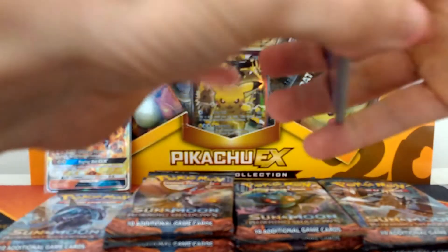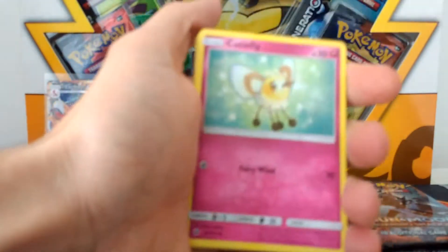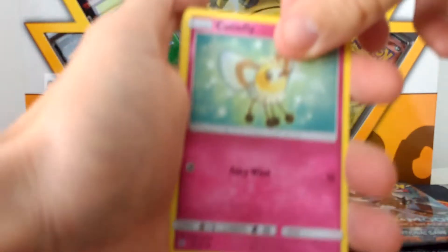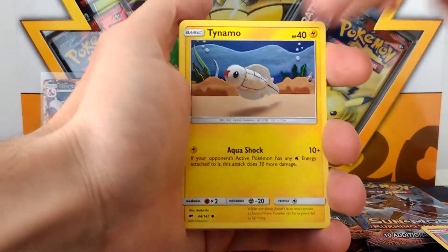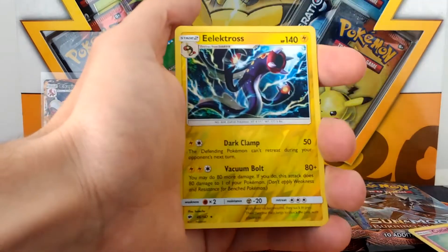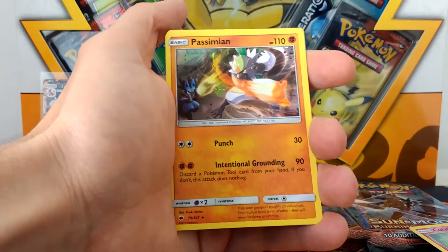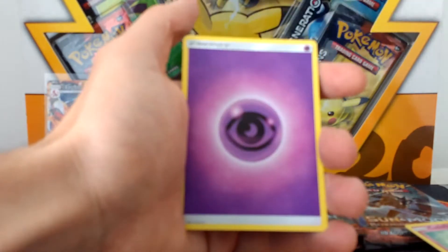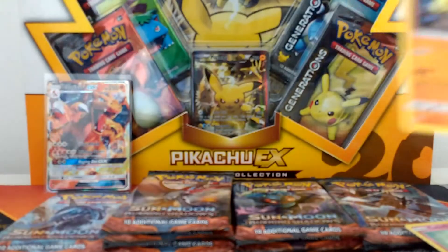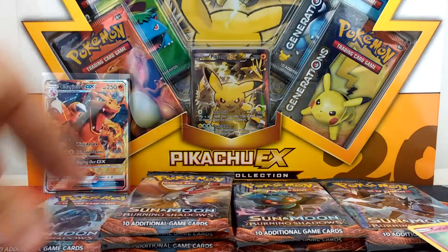So we've got Tangela, Rhyhorn, Riolu, Cutiefly, Toucannon, Super Scoop Up, Simipour, Palmar, Electross — that is a Reverse Holo — and a Pangoro, oh my god, I can't pronounce it, Pangoro. And we just got the energy behind that. Not too good in that pack.